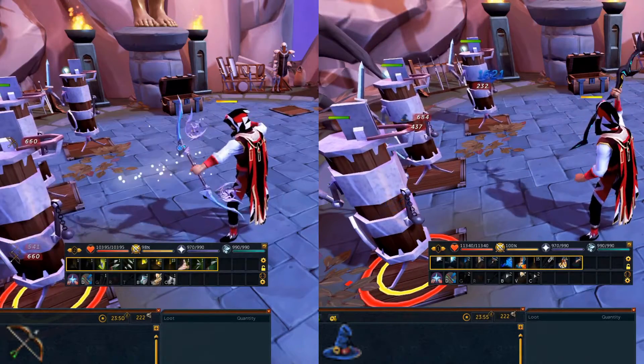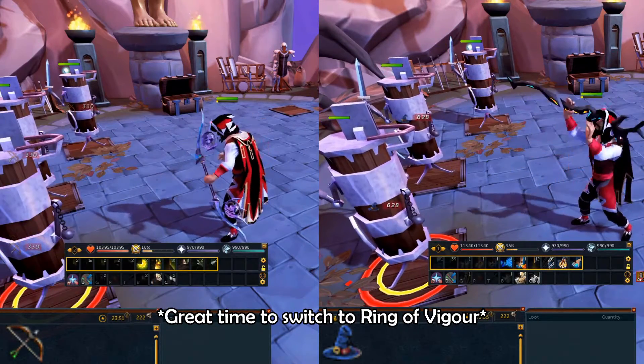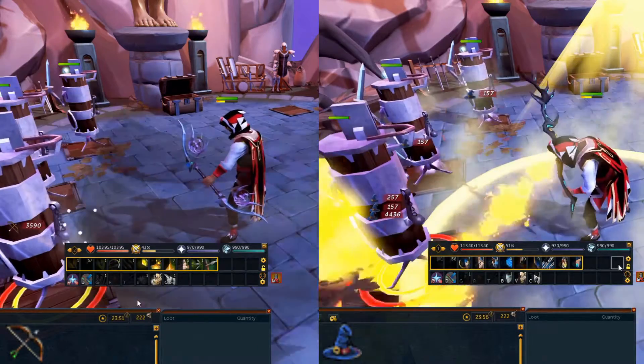Once at 100%, you'll trigger sunshine or death swiftness. This is the point I suggest using an adrenaline potion.